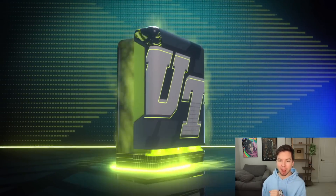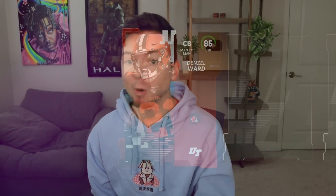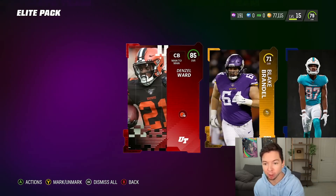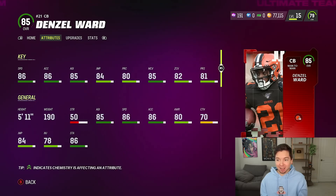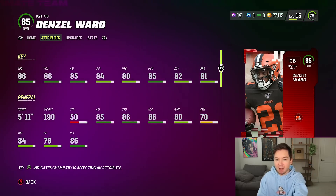Elite pack number two — come on, we got to get something better out of here. First card it's Denzel Ward. Stop it right now, that card is so good. 85 Denzel Ward, 86 speed. That's what makes No Money Spent so fun — some of the free packs we get pulls like this that are just incredible. He's one of the best players on our squad now. You guys might want to like the video for pack luck. Let me know what pulls you guys have been getting out of your free packs.